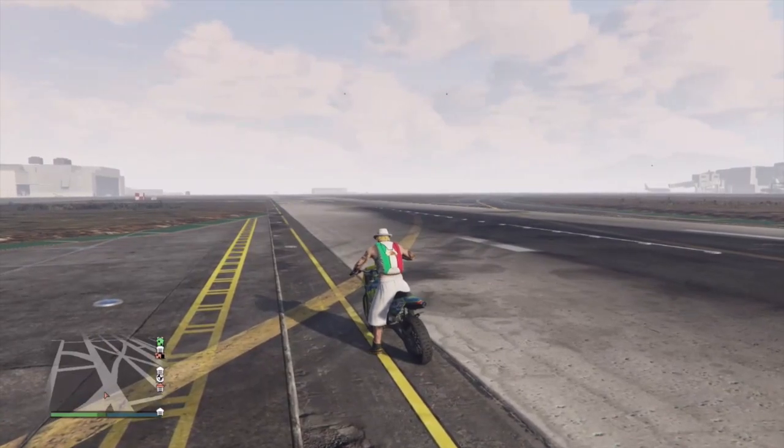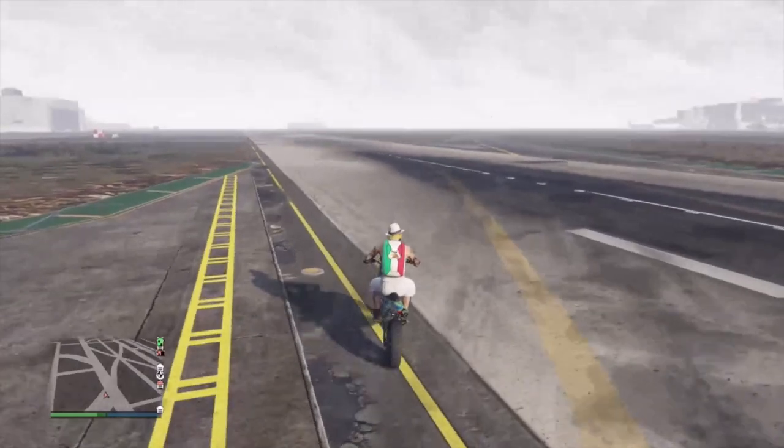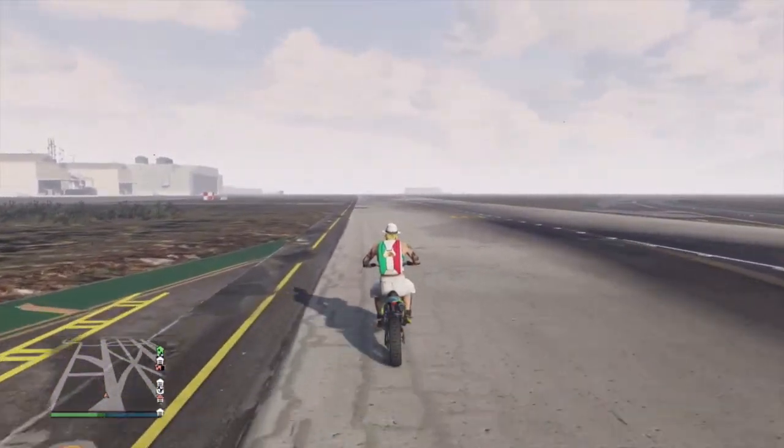If you go fast, your character is gonna put both hands on the handlebars. So you want to start off going slow to keep it one-handed.